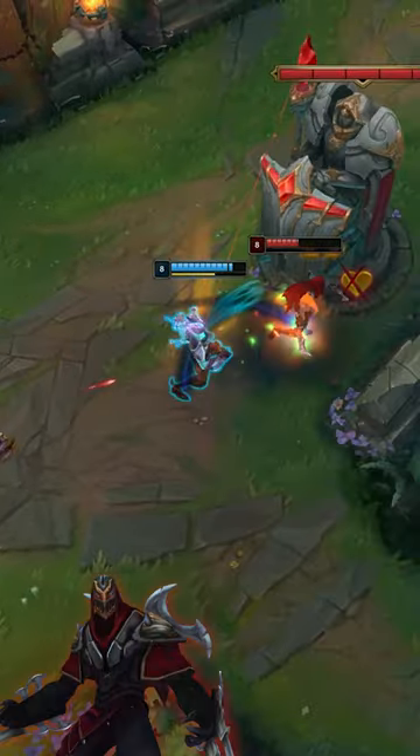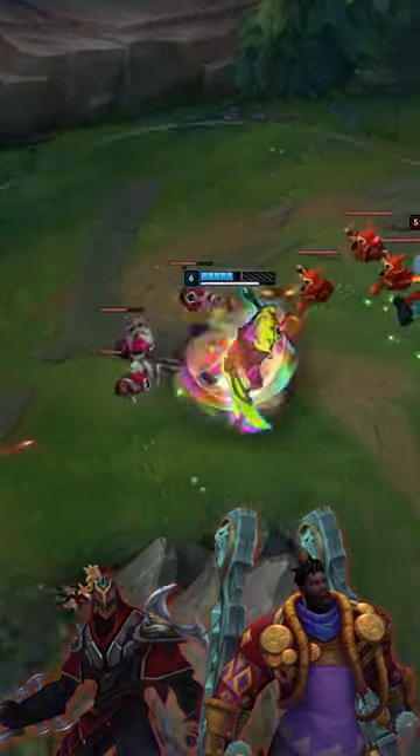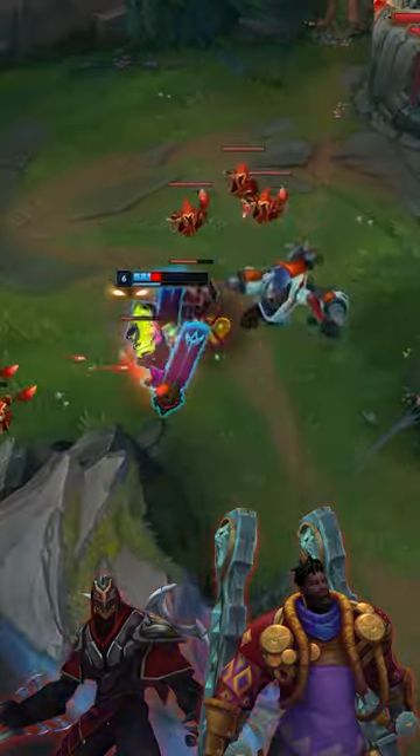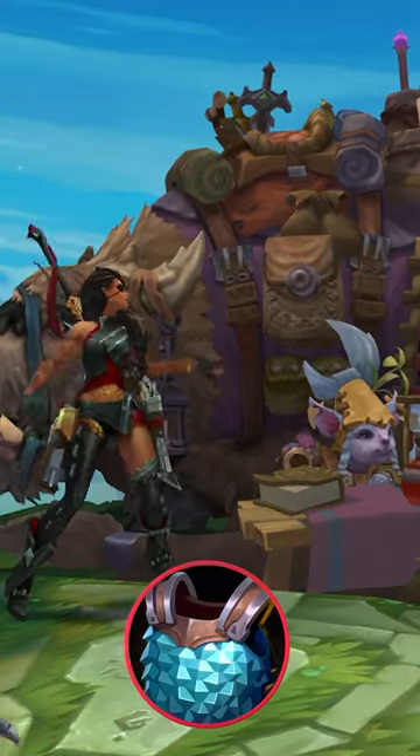In the mid lane, the opposing Zed starts snowballing, and in top lane, Keisanta is also having some success. Knowing that his two biggest threats this game are champions that can deal almost purely physical damage, he invests in an early Chain Vest.